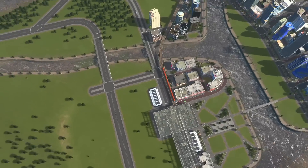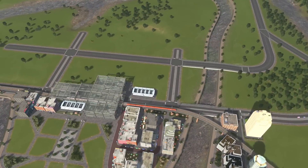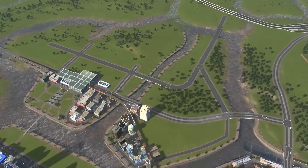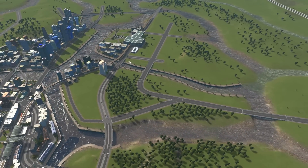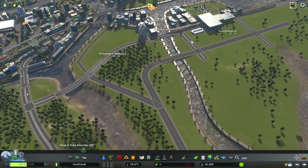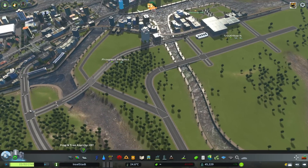I was thinking the train line will probably go down this one here. For now, this will just be pretty much residential and commercial, maybe some office, and we won't worry about public transport until later. The train will go along here and I can easily just connect it up.